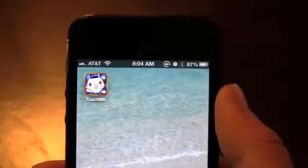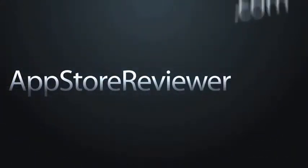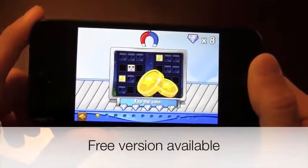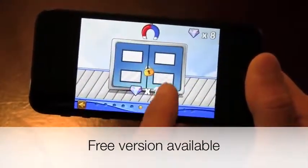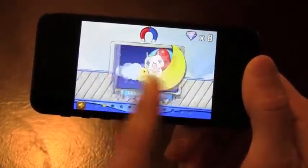Hey, how's it going everyone? It's John and I've got a review on Touch Me, which is a packed adventure mini game app. In this game you're a character named Rich Me and you have to complete mini games with the best scores to get more diamonds and be able to unlock new mini games. Some require 15 diamonds, this one requires 10 diamonds, and you get the gist of it.